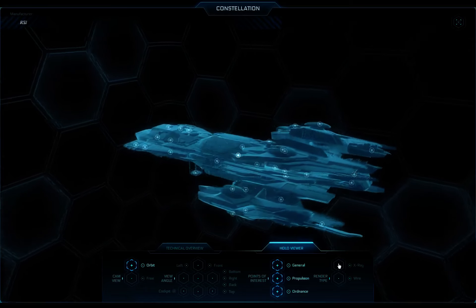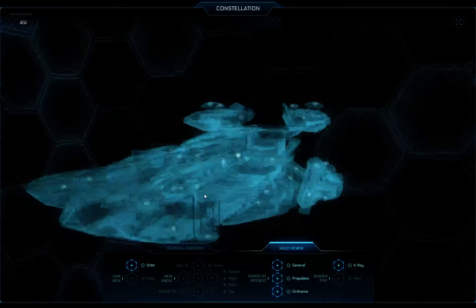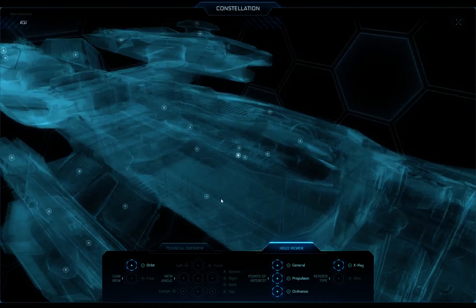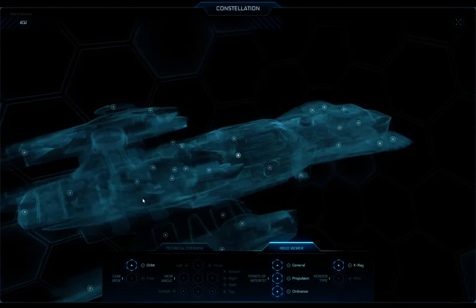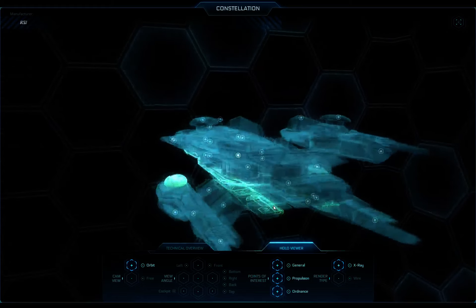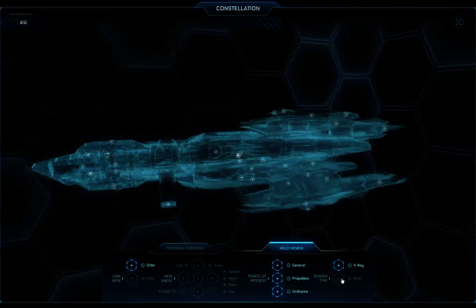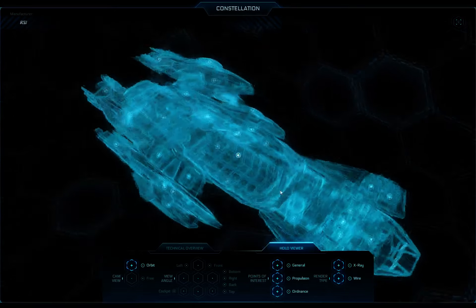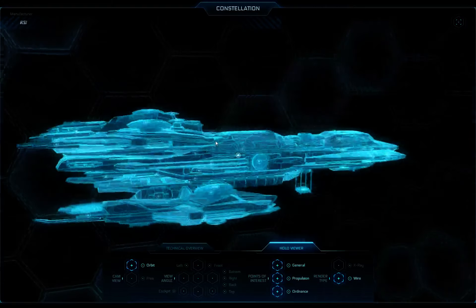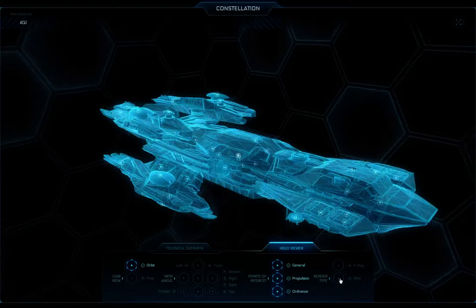There are also a few different render types. You've got X-ray mode which allows you to see ghostly images of what everything looks like inside — it's kind of cool because you can get a feel for where everything is relative to different parts of the ship. I had no idea the bathroom was so far forward, and there's all that space that's actually full of engines and equipment. There's also wireframe and X-ray combined, or you can turn off X-ray to see just wireframe and get a feel for what the polys look like.